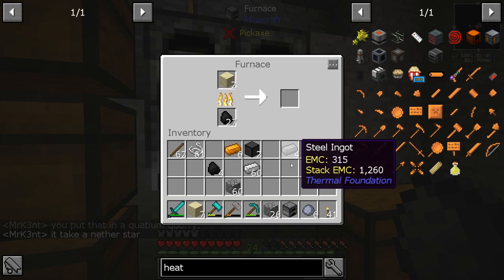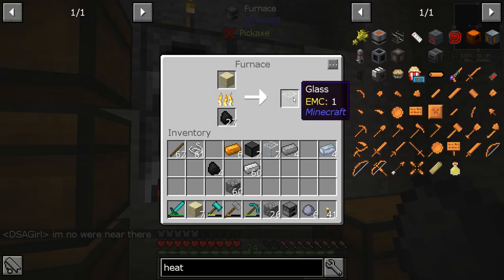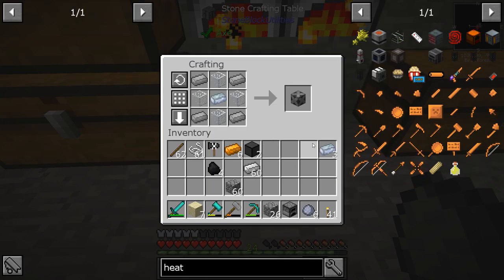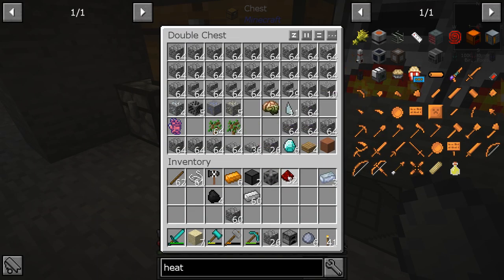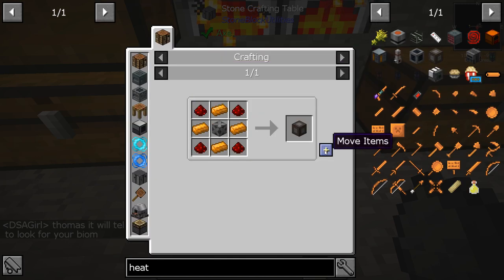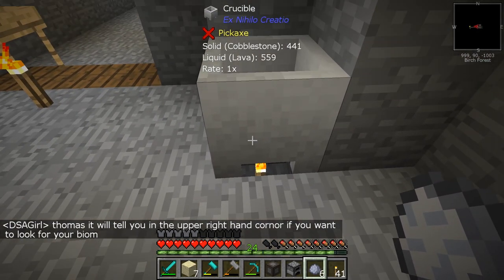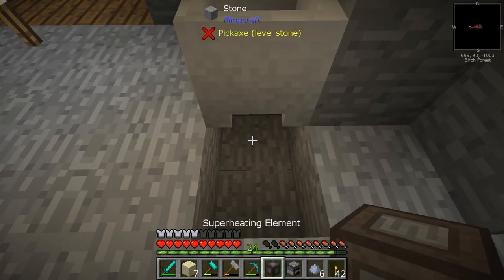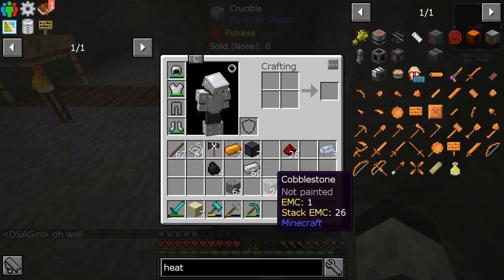We're lagging for some reason — there it goes. Okay, we have the steel casing. Now we need the redstone — there it is — and we have copper on us. Here is the superheating element. Now I'll go back over to the crucible. It was at a 1x rate with just a torch. I'll take the torch out and put the superheating element down here, and look at that — we have a 60x rate for lava production! This is fantastic!